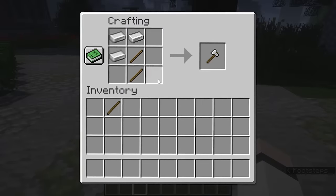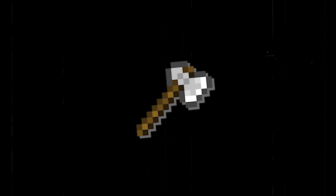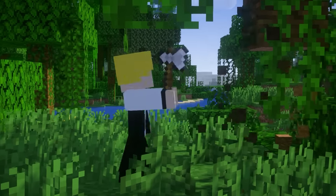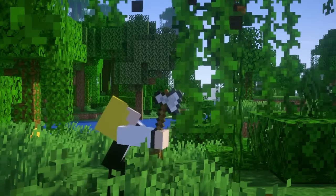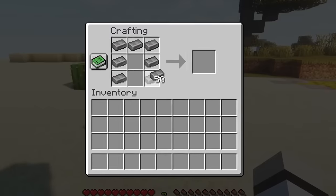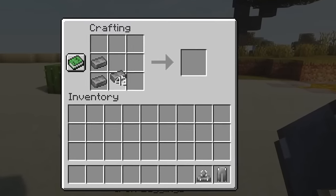Number 14. This is how an iron axe looks today, this is how it used to look before that, and this is how it looked when Notch first designed it — Notch wanted it to be a steel axe. This material was supposed to be much stronger than iron and could be used to make new tools, weapons, and armour.